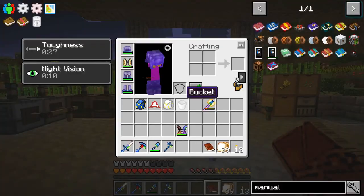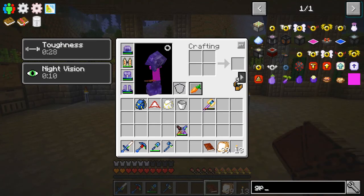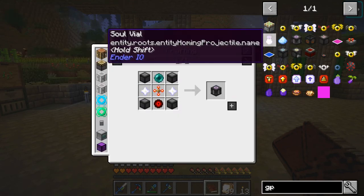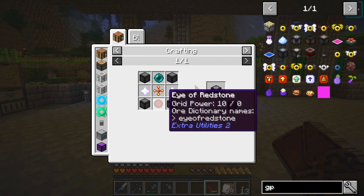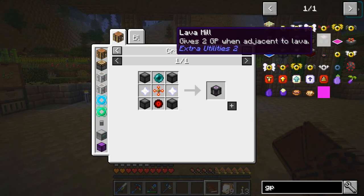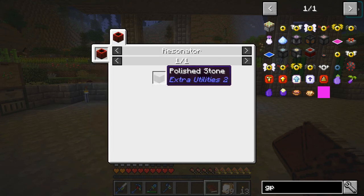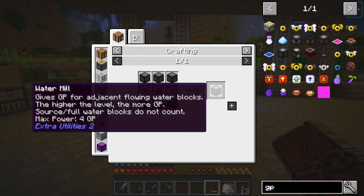That got me wondering - should we look up some other stuff that requires GP grid power? We've got windmills, dragon egg mill which we can't do just yet - we will have to get onto that at some point - lava mill, and then the water mill. Now that should be pretty straightforward.